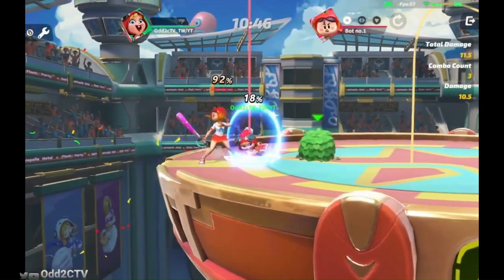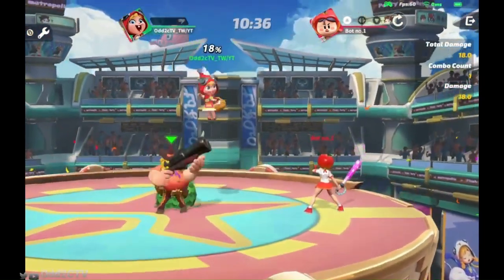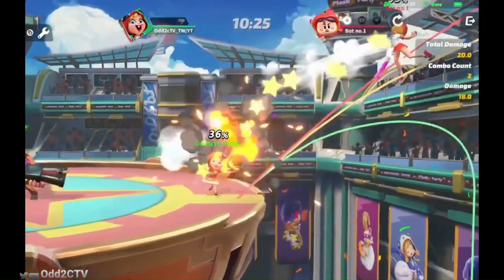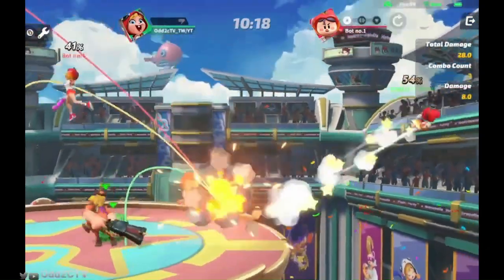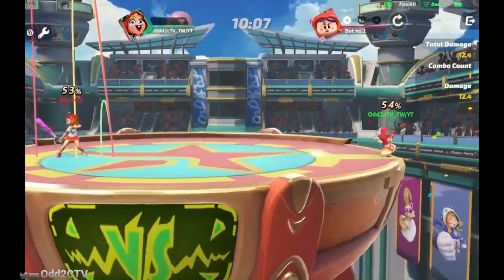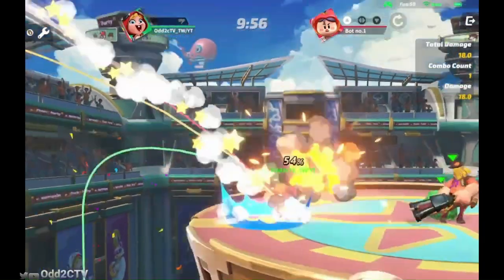Knowing when opponents are at kill percentages and knowing you can hit those back airs and up attacks for kills is really good. Learning Rust's shot distances, knowing when to take advantage of Rust charging, and landing kills via grab into rush shot — these are the most important parts of playing Chili in my opinion. Chili is a really really fun character and I think very highly of her. She's a very good solo main because so many characters have to find a way to deal with Rust.